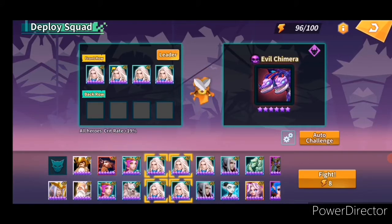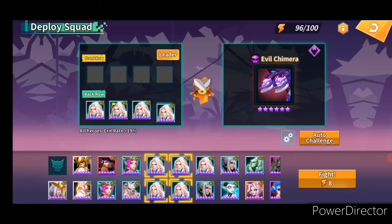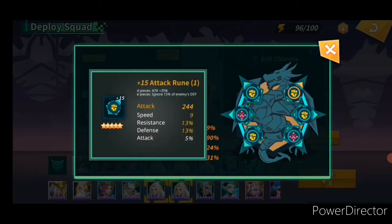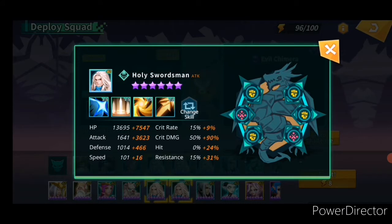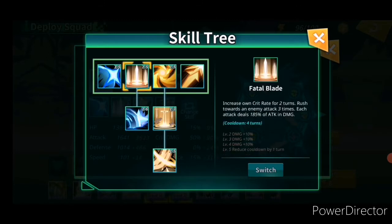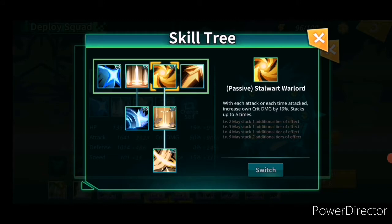Now we have four holy swordsmen. At the start of the game when you enter the scenario you will get plenty of attack runes, so just pull all of your attack units. Remember to have the same skill setup as I have — the first skill is not changeable, the second skill has to be Photo Blade because it increases holy swordsman crit rate for two turns, and his passive skill Styleward Warlord increases critical damage by 10 percent every single time he attacks.